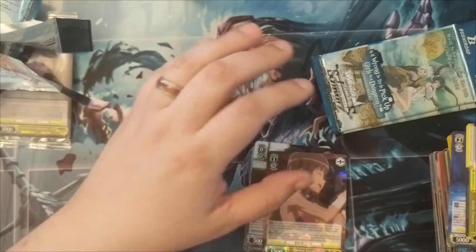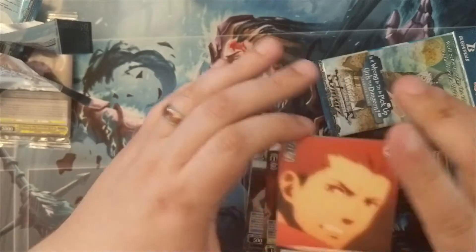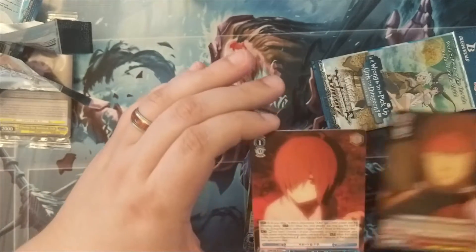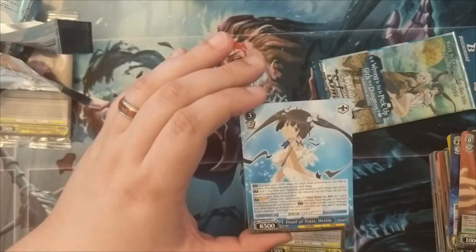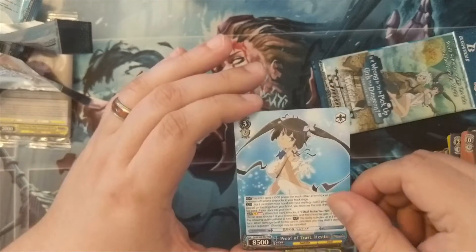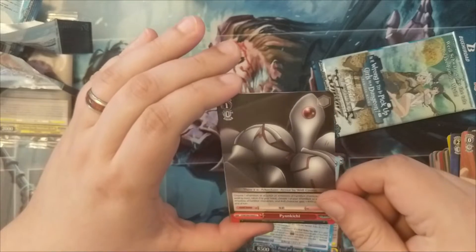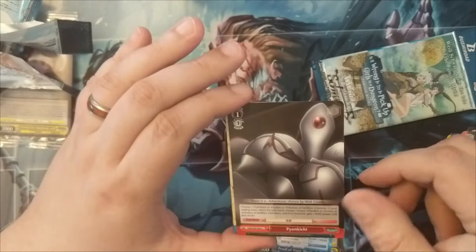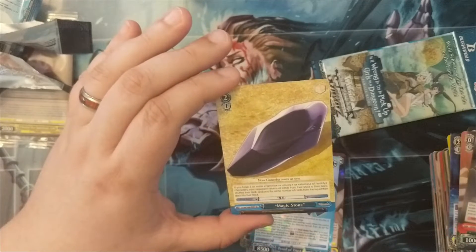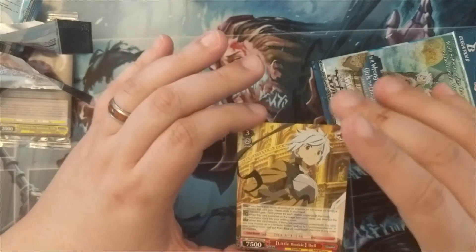Another climax rare. Two packs left. I think per box it's like one SR and one triple rare — that's the pull rate — so we got another double rare. This is a good Hestia double rare. We wanted Dionysus. This is the armor that Welf tries to sell that's not magical and people are like 'non-magical armor?' — kind of a rookie card. Still pretty cool.